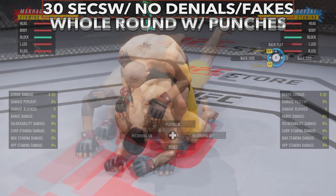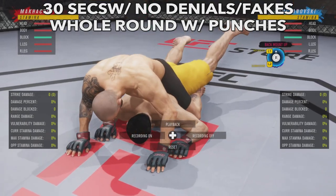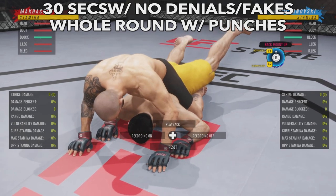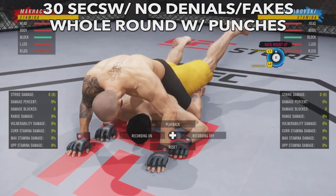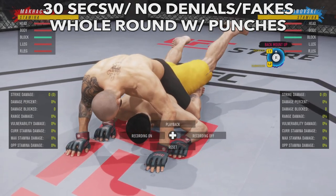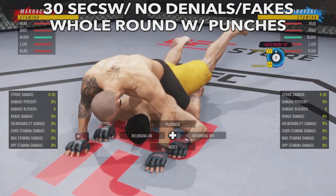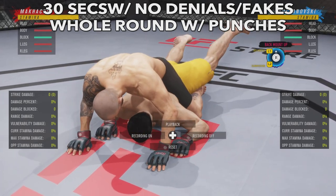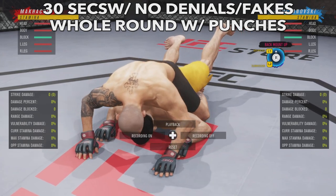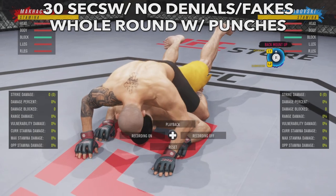Back flat is one of the most dominant positions in the game — if they roll over they give up significant short-term stamina which sets them up for a submission. Still, it's 30 seconds with no denials or fakes, but you get the whole round with punches alongside denials and fakes. The rear naked choke from here is the cleanest in the game, though it's hard to get into this position unless your opponent makes a major mistake.